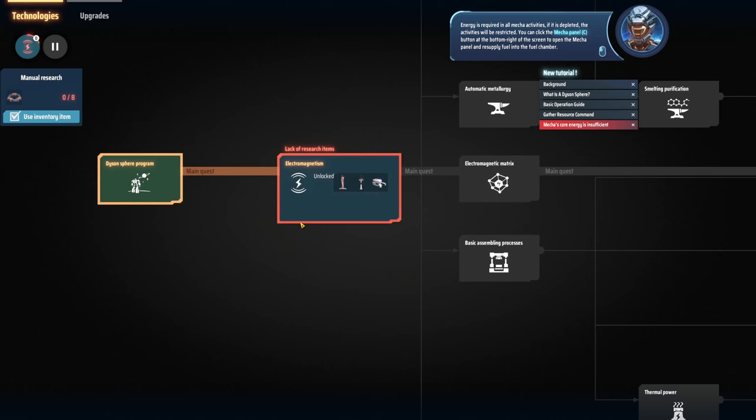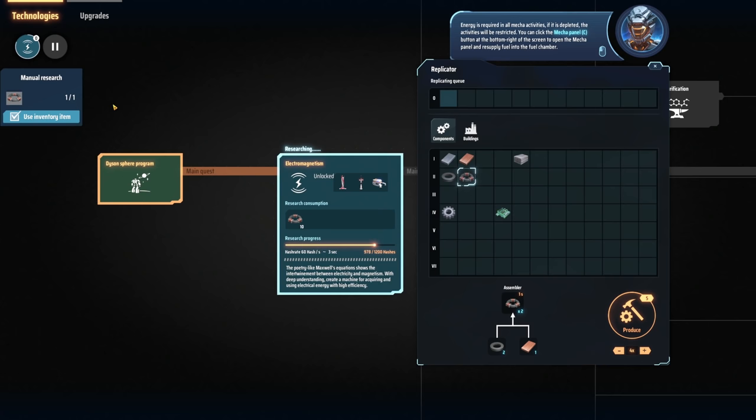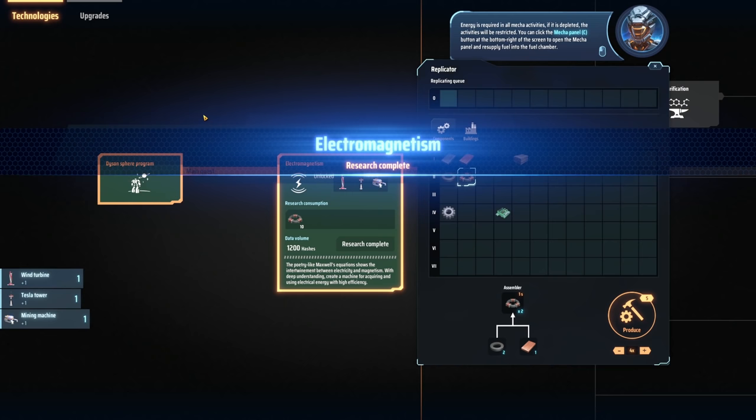Research consumption takes 10 of these, so let's pull this back up. I need to make 10 of these. We already made two so we need four more. Four, three, two, one, zero. Wind turbine, Tesla tower, and a mining machine unlocked!